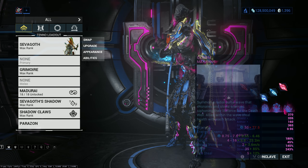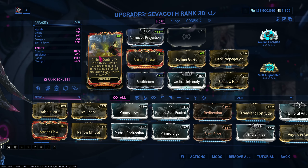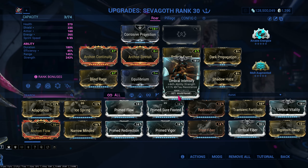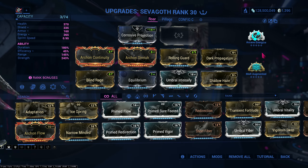Let's do the recap. Three blue shards for energy, two red shards for duration, and subsume 4 for Roar. The build: Crucible Projection, Archon Continuity, Archon Stretch, Rolling Guard, Blind Rage, Umbral Intensify, Equilibrium, and the two most important mods — Dark Propagation and Shadow Haze. If you don't have both, use Shadow Haze first — it's better than having Dark Propagation first.